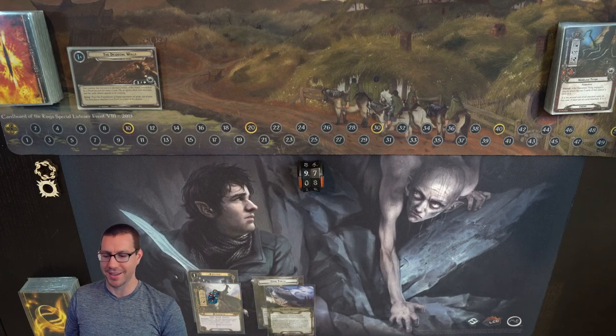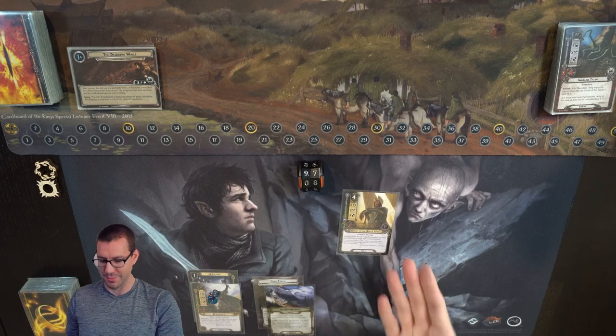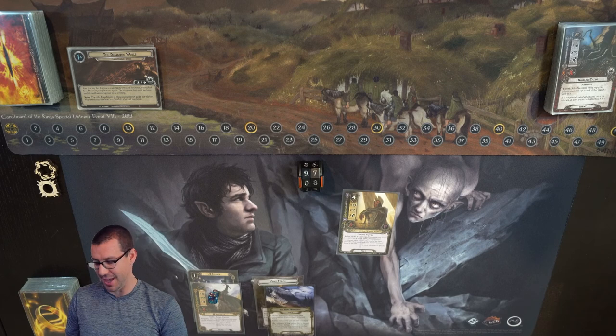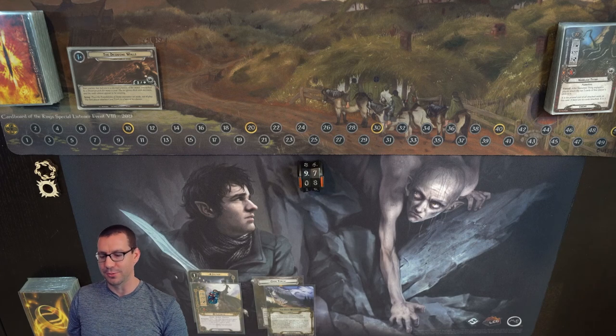The game plan today is we are going to ramp like crazy. Starting at 8th threat makes it super easy to use secrecy cards in order to get out expensive allies early. Starting with a whopping 4 resources per round puts us well on our way to being able to afford some of the most expensive allies in the game without even breaking a sweat, and when we add on additional resource generating on top of all that, everything just gets a little more ridiculous.